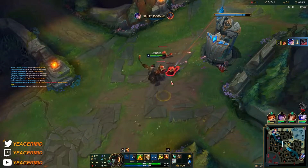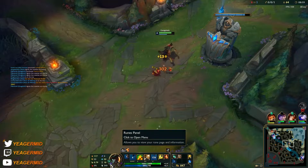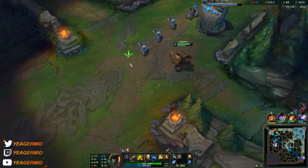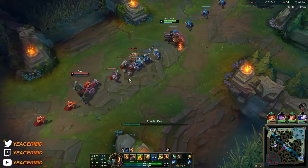We got an assist — that's pretty good, mainly because we have free boots so we can get boots early on. Takedowns lower the cooldown of the First Strike rune, and we also get a free stack of it from that assist.